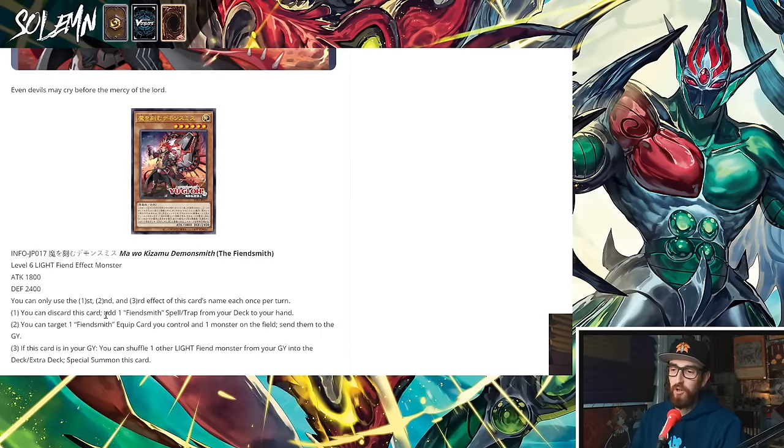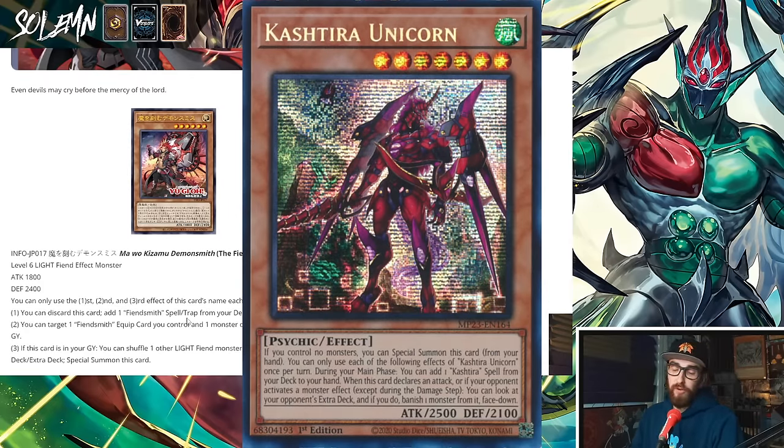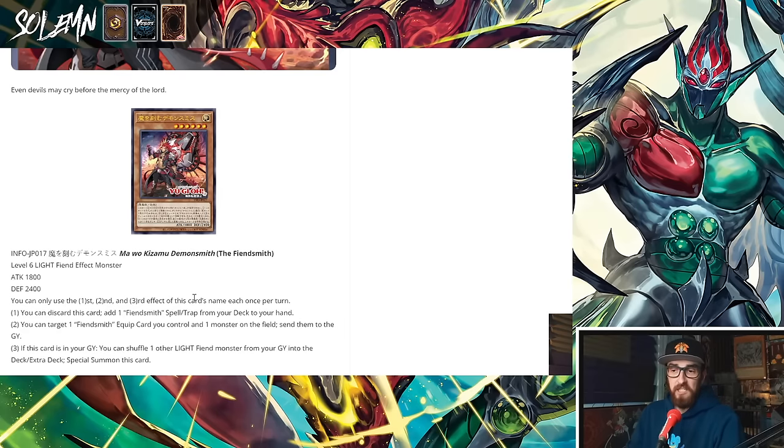First effect: you can discard this card to add one Fiendsmith spell/trap from your deck to your hand. So it is a searcher. It's not a Kashtira Unicorn-type searcher where you can special summon it and activate the effect to search — this is more of a discard, so that's slightly worse, but we'll keep going.